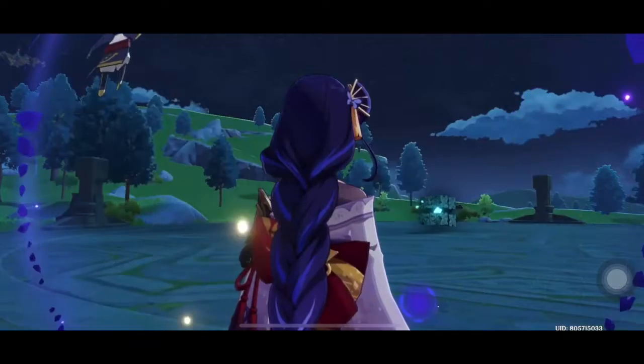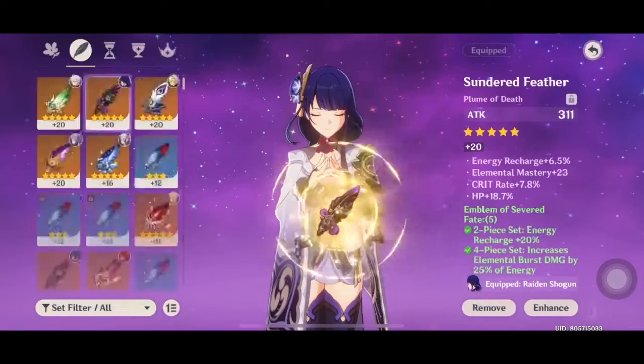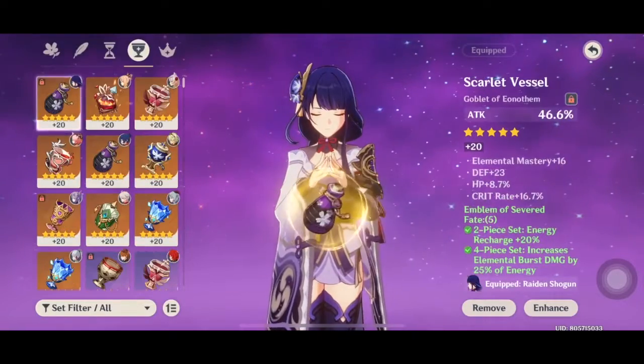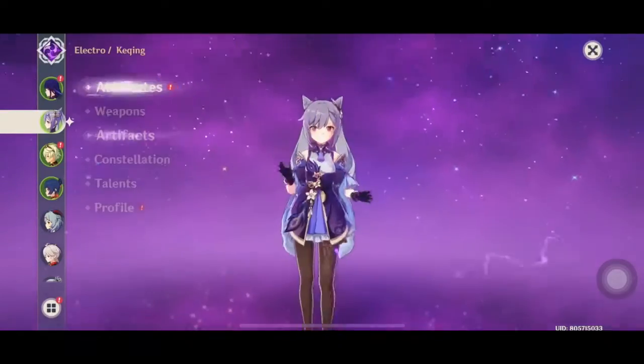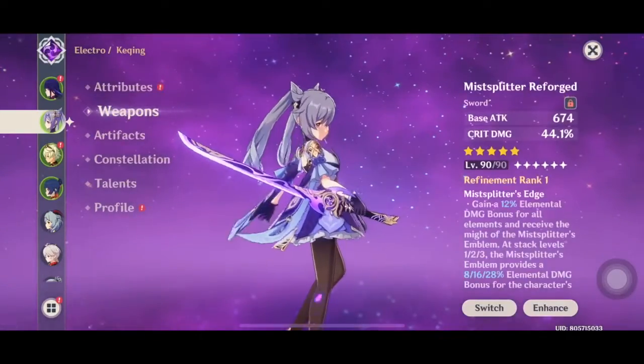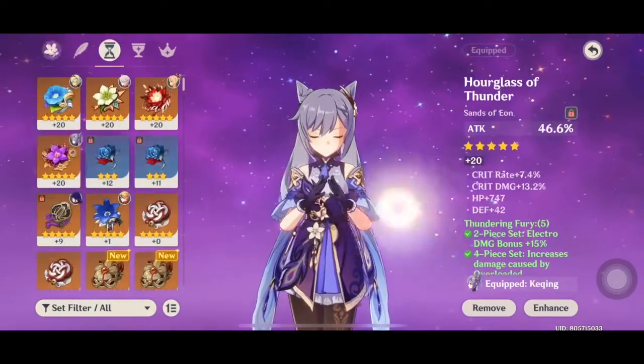So this is one of the earliest bosses in the game. I'd like to thank my friend Xander for lending me his account again because he recently got Raiden Shogun Palma, so I'm gonna put it on his Raiden Shogun. For this fight, I'm just gonna keep it simple - gonna add in Raiden Shogun with Kazuha just to see